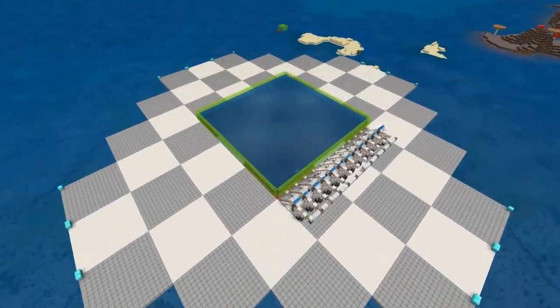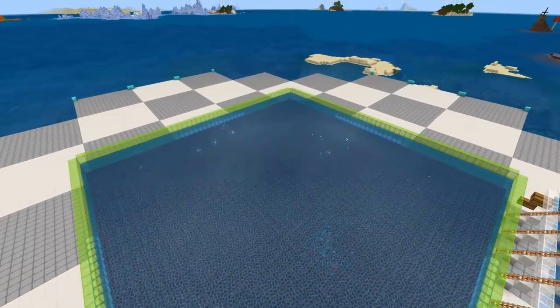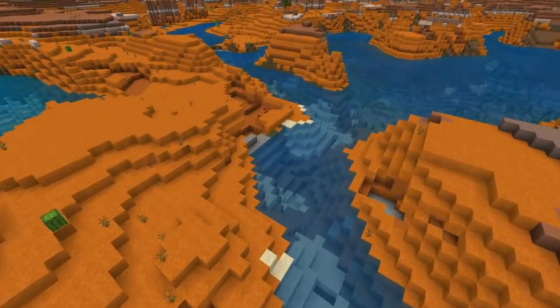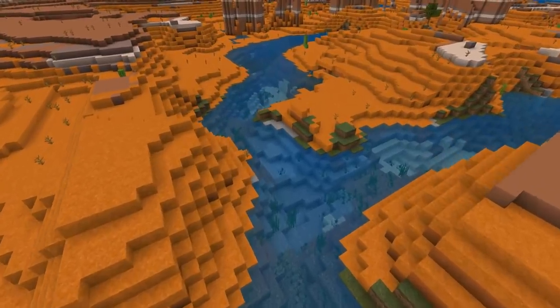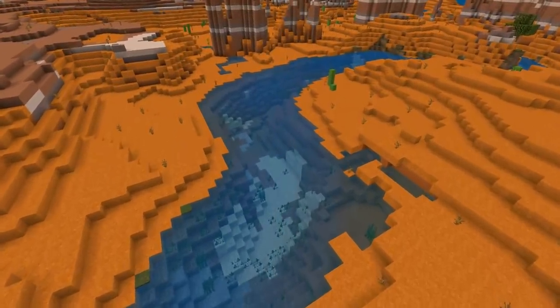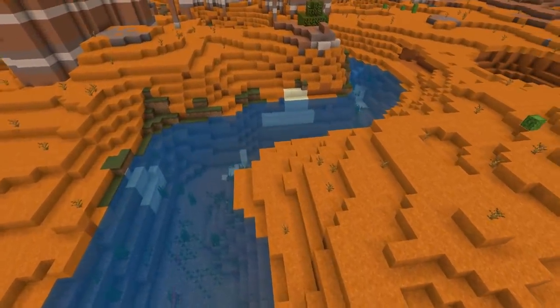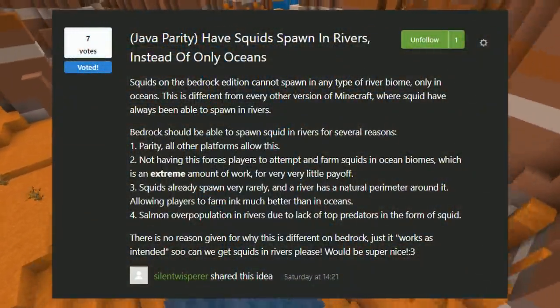Let's talk about why this farm looks the way it does. I've been trying to make a squid farm for about a week — I thought it would be fairly simple, but it turns out to be pretty complicated with a lot of broken mechanics. You can check out my Bug Rock of the Week episode on that. The main challenge is that squids do not spawn in river biomes on Bedrock Edition, so we have to farm them in an ocean, which makes it much more of a hassle. I made a suggestion on the Minecraft feedback site — linked below — please upvote it.